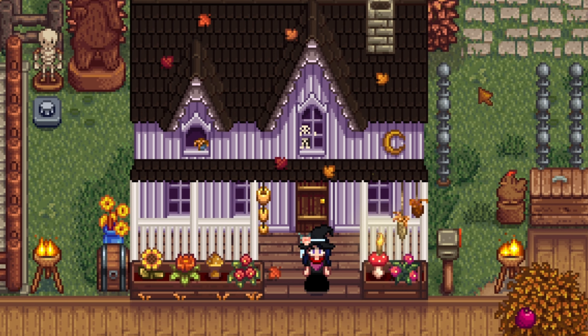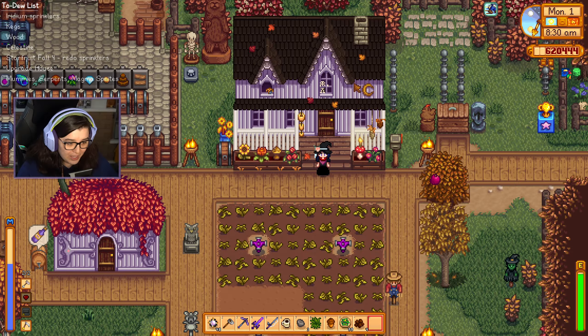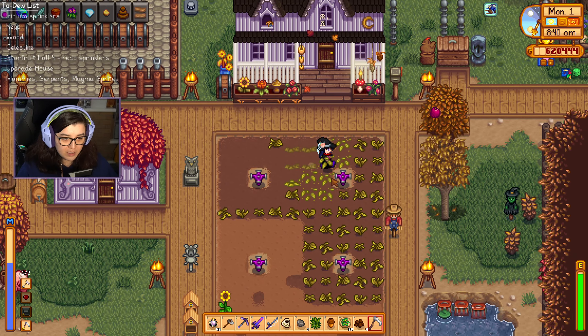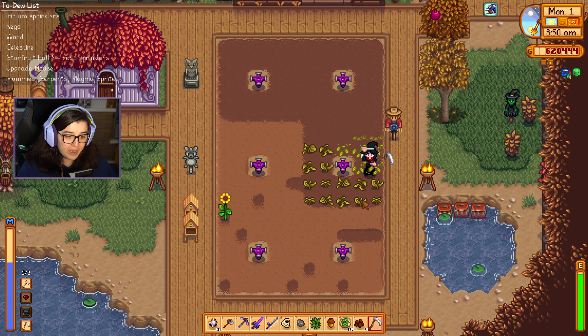Wow, look at the outside of the house — I've just noticed. Oh my god, that's so cute. I love the little skeleton hanging out the window there, that's adorable. For the crops I'm going to just use my scythe because I'm worried it's going to pick up my paths if I misclick. Better off just doing it by hand.